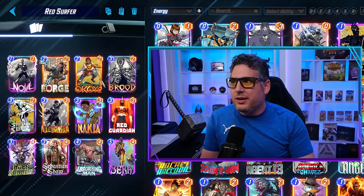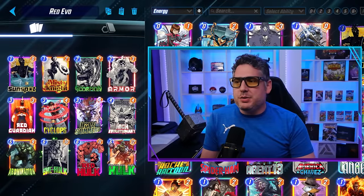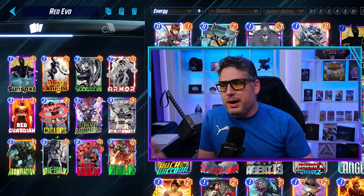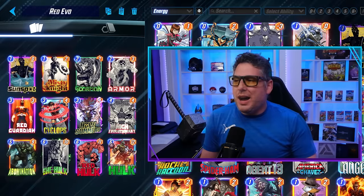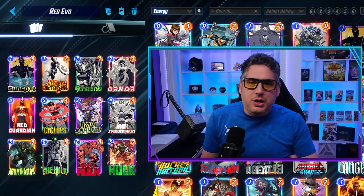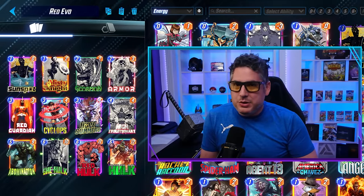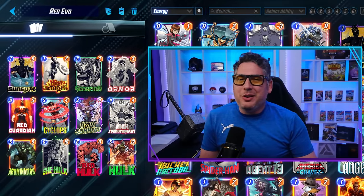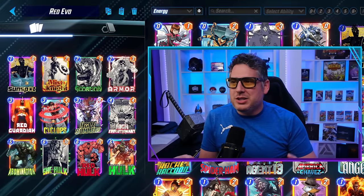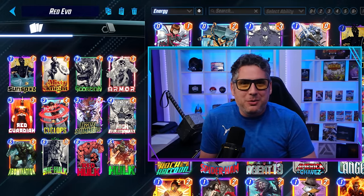Totally fine card — I liked it here. I might even keep it over Rogue. Then we go to Red Evo: a High Evolutionary deck using Red Hulk. This was trying to do the thing with Scorpion, maybe getting Abomination out cheap, giving you options with Red Hulk, Hulk, and She-Hulk. There's nothing crazy about this deck — it was basically just a High Evo shell that used Red Guardian for summon effectiveness, and there's nothing wrong with that.